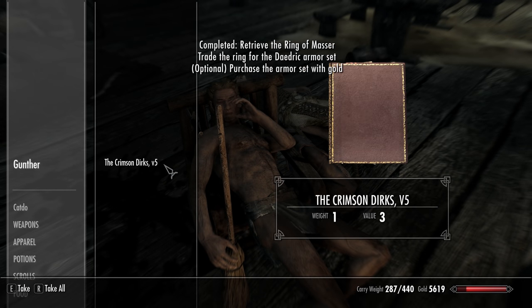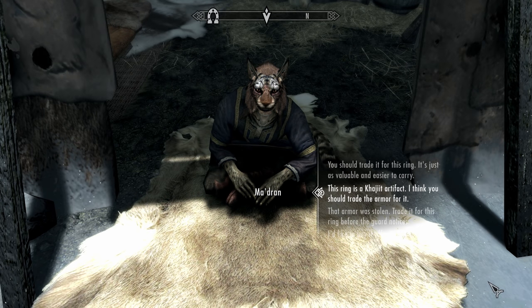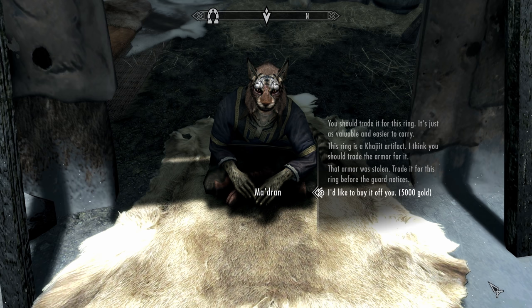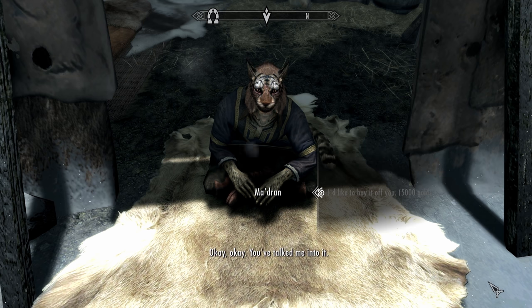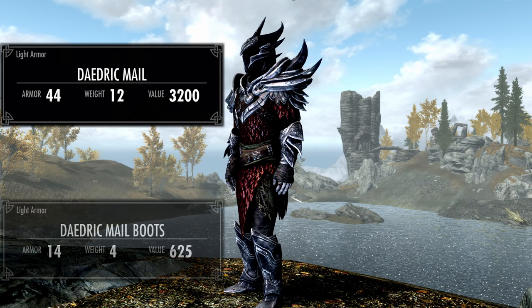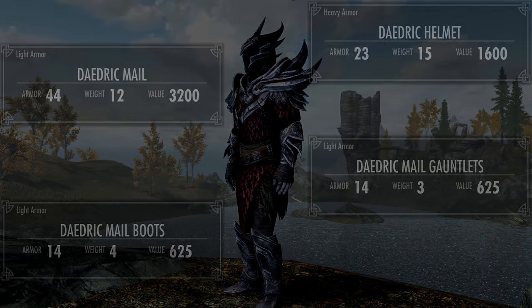After picking up the ring and the notes, you have the option of using the ring to trade for the Daedric Mail. You can trade the Ring of Masser for the armor, or pay 5,000 gold outright to keep the ring as well. Since gold is easy enough to get and the ring is irreplaceable, the best outcome is walking away with a triple enchanted ring and some pretty sweet Daedric Light Armor.